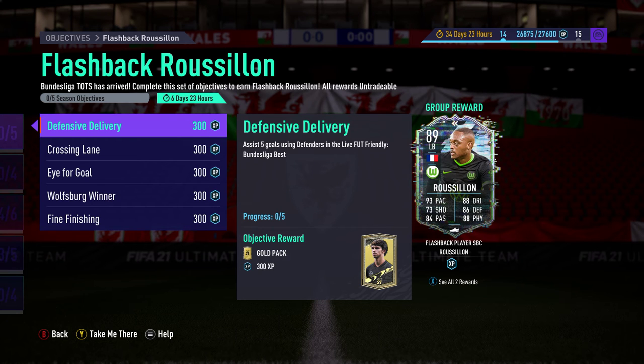These are the criteria. The first one is Defensive Delivery, which means you have to assist five goals using defenders in the live foot-friendly Bundesliga Best setup. You can start with your team having defenders up front, put defenders on the wing, or put them in the field — however you want to do it. I'd start with just having your team as normal and then changing them within the match to affect the chemistry.